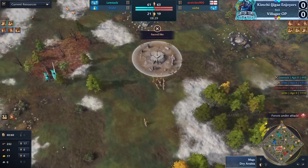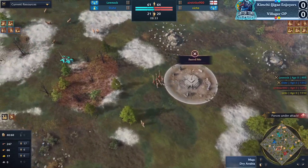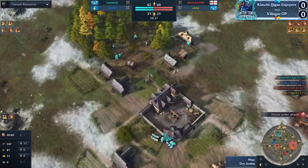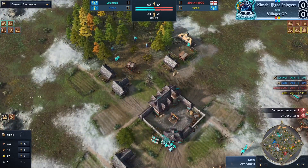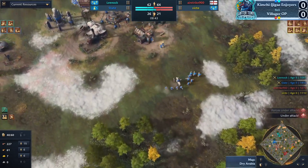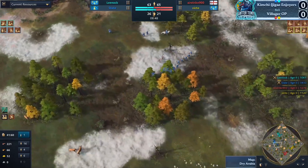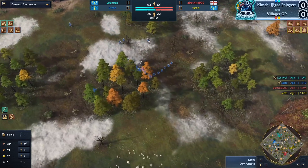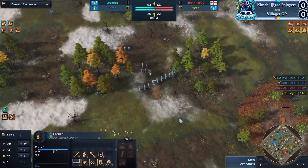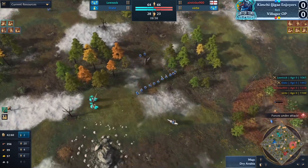Airstrike and Victo are now looking to move out — they've got a couple of spearmen and a group of longbows, going to try to pressure State. Double stable for French is pretty standard stuff, means a bit of a longer Feudal Age for both of them. The archer mass is growing for State, so it's a pretty even setup. The big difference is going to be what you can do with the Mongol arrow versus the longbows.